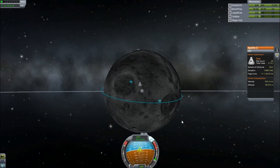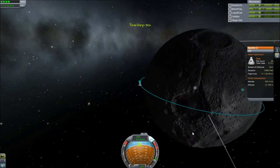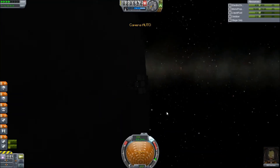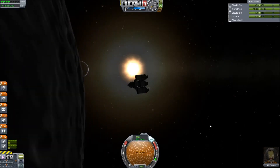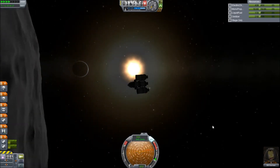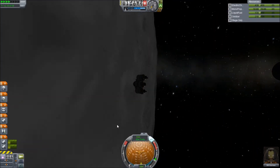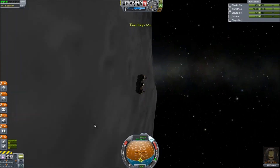So that means we can send tons of landers here and get loads and loads of science for it. So we will time warp around and we'll get some nice cinematics as we go. We can watch the sun rise and Kerbin rise. That looks quite dangerous. We are getting lower than the highest mountains of the Moon now.